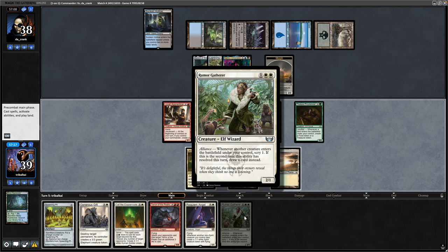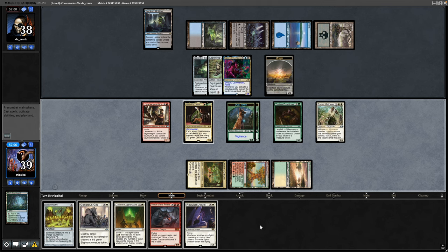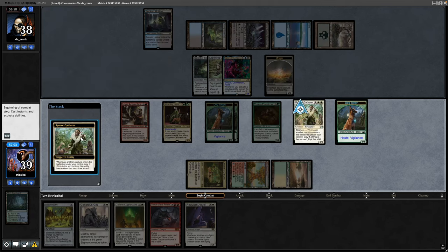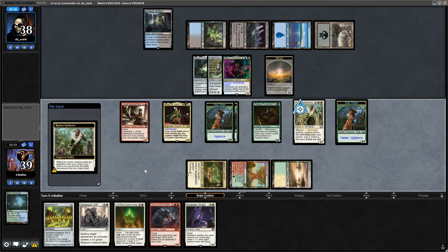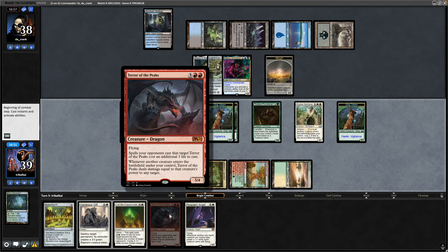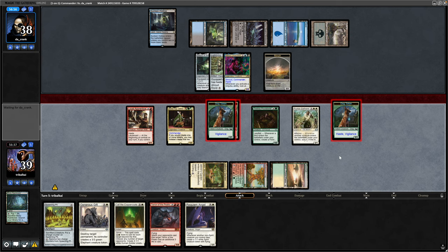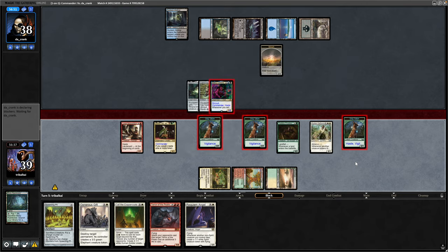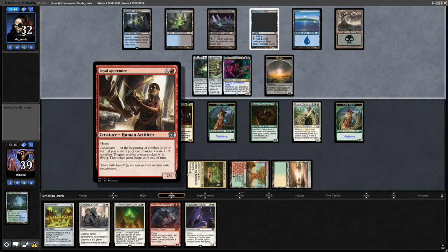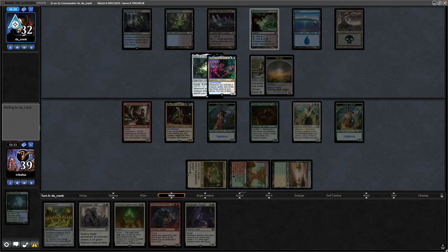Still no land for us unfortunately. Rumour Gatherer is a means of scrying, so we can maybe scry a land to the top. We'll get into a creature at the beginning of combat of course, but we could really be outracing our opponent here - don't want to allow the long game. The dog coming in triggers the Rumour Gatherer and we get a scry. Now there's a land on top, so we'll leave it there - that means we should be able to get down Terror of the Peaks next turn. We'll lose a dog in combat but get six points of damage through, and this dog did have haste from the Loyal Apprentice. Lightning Greaves now goes back onto the Morph creature so they can target it with Shizo, tapping two lands with four left up for Ninjutsu.